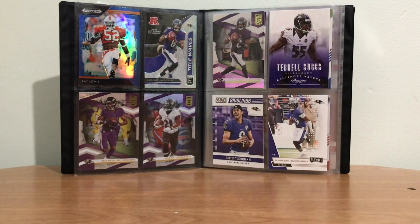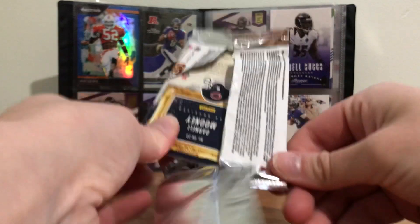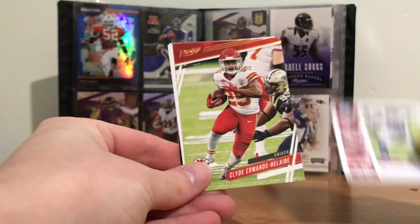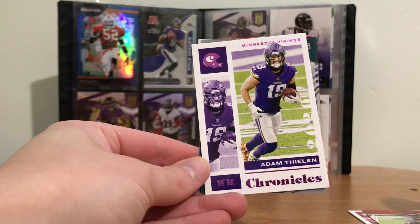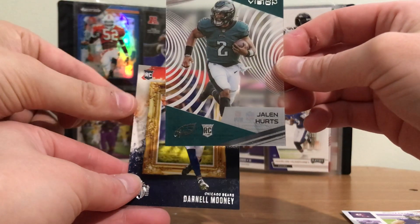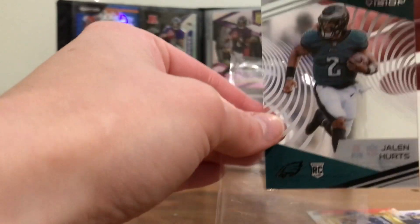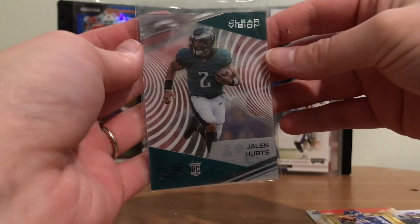My turn, next pack. Mike Evans. A Clyde Edwards-Helaire — I like that one, that's a Prestige. An Adam Thielen. A Jalen Hurts — okay, this is our first baggable one. Let's bag that one. And then a Darnell Mooney. But we got a Jalen Hurts see-through rookie card, it looks good. Slide that into a sleeve. Love it.